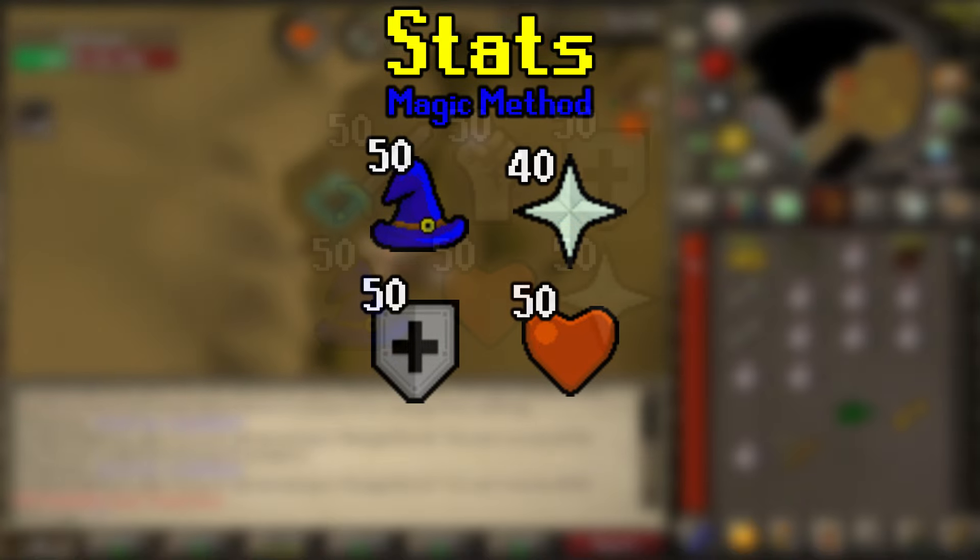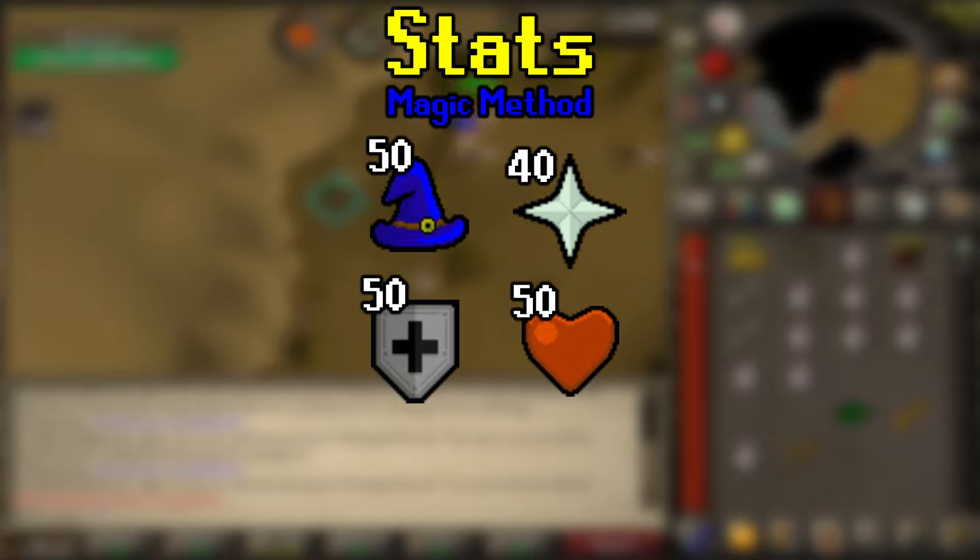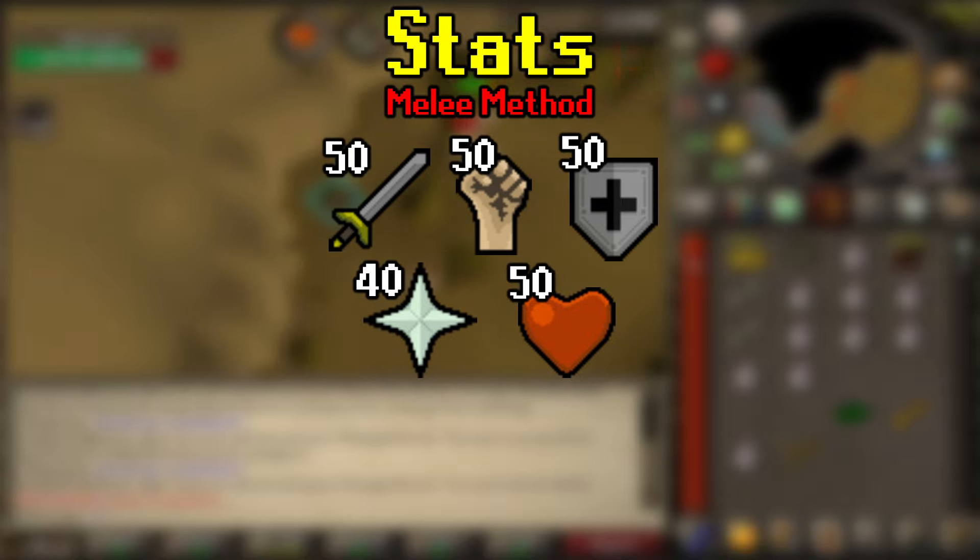Magic is the most effective way to kill Obor, and 50 magic is definitely recommended as you unlock the spell Snare, which is a big help. You're also going to need 40 prayer in order to use Protect from Missiles, and then 50 defense and HP to play it safe. Melee is the second best way to kill him, and magic is less important when you use melee, so you're going to want base 50s in your melee skills, along with 40 prayer still.